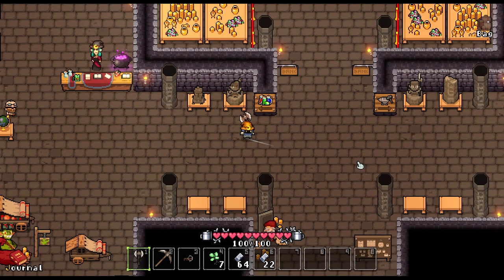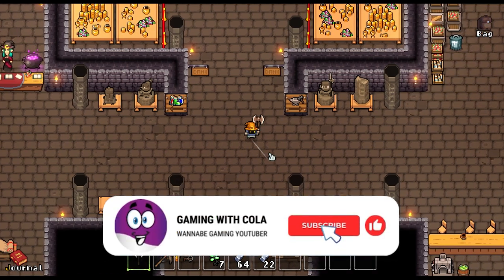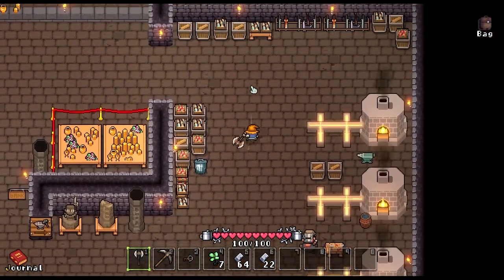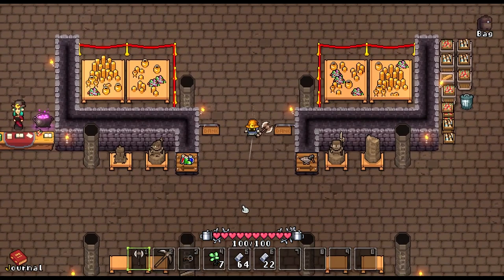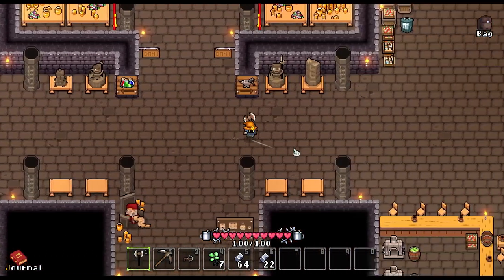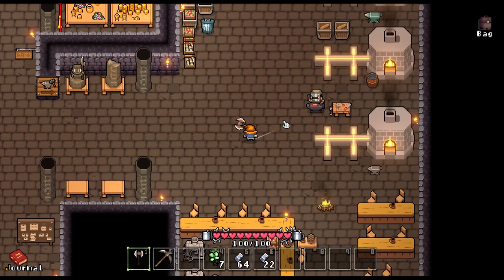Welcome everybody to another episode of Below the Stone. Now, as you saw from my little movie trailer at the start, you would have noticed that I died. I was heading to the boss, and I was going to start the video from the portal so that you guys didn't have to watch me run all the way down through the first layer to the second layer. Then I got a bit distracted — and do you know what killed me? A purple mushroom. It was so sad.